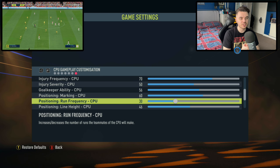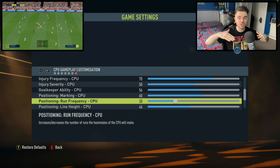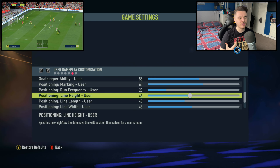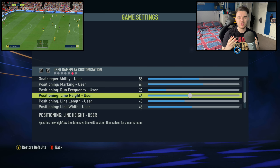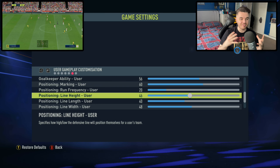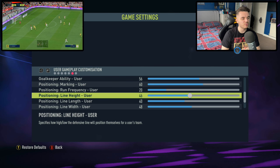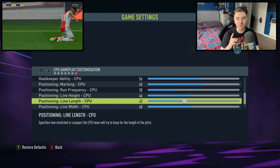The run frequency is down to 20 for the user, but down to 30 for the CPU. For the user, why it's down to 20 is that your tactics already have players on getting behind and free roam and drift wide, etc., so you'll be creating movement through your tactics. But you don't want constant movement all the time because you're going to find it just too easy to counter-attack and get behind the opposition. With the CPU on 30, their tactics are typically generic, so you want to raise it a little bit, but not too much — still lowered to limit the amount of times teams can counter-attack on each other and stop it being so end-to-endy.